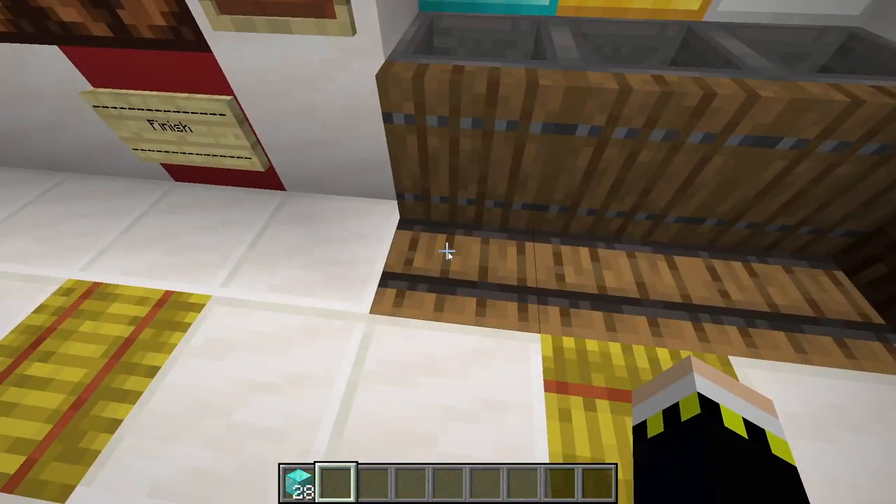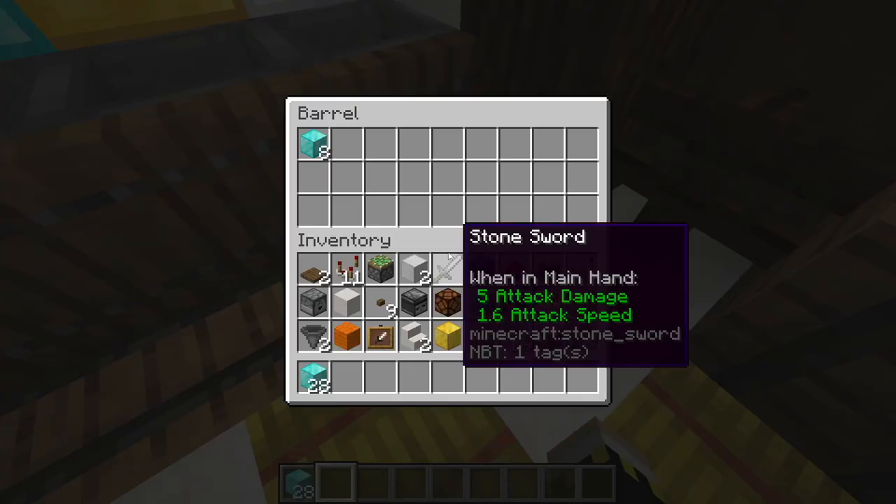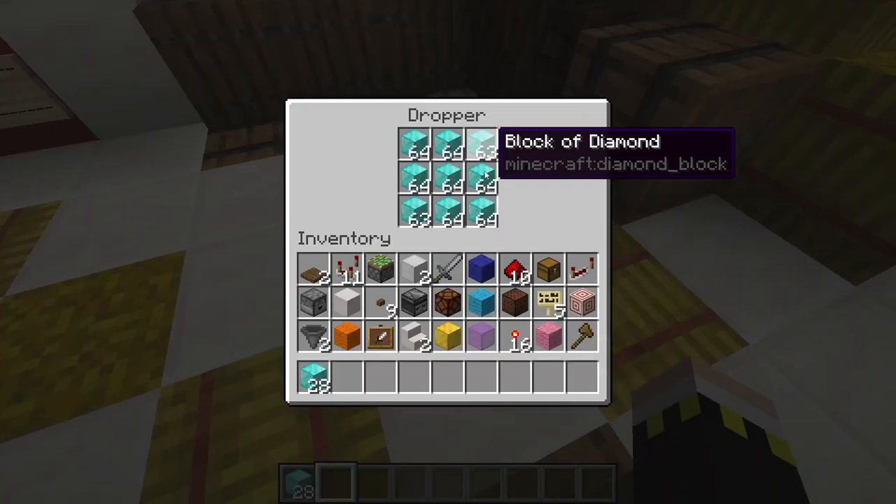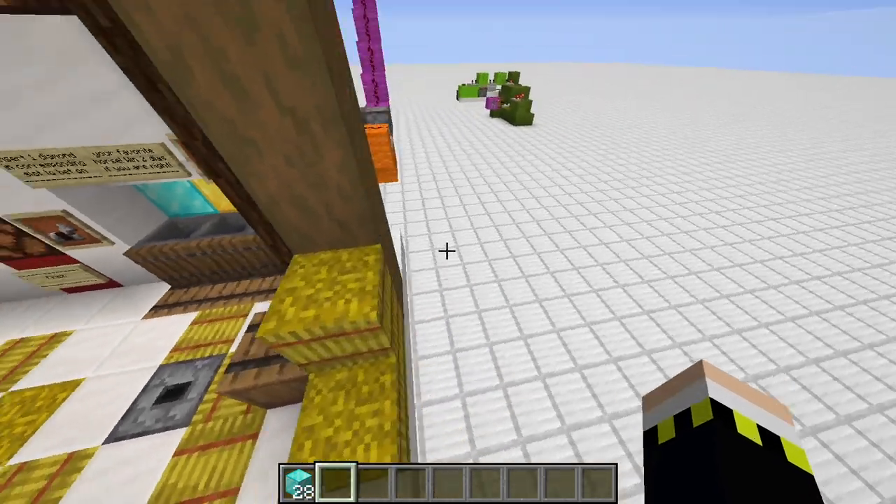Our earnings will be in these barrels down here. So if you're the casino owner, that's where your profits will get stored. And here are the prices — that's where the winning dropper is.